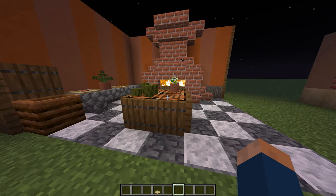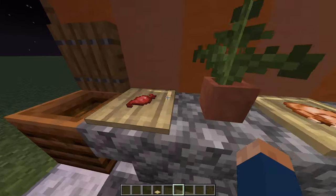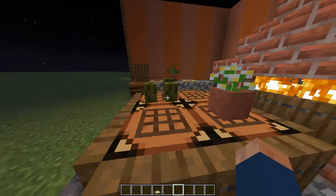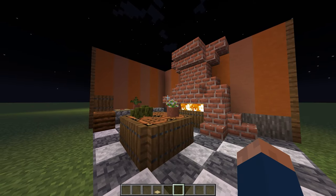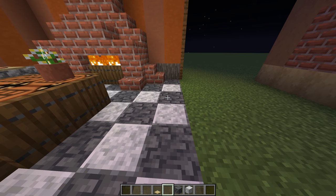Our next kitchen could be used for making some pizzas. So we have a big pizza oven, some pizza toppings, a small waste bin, some ingredients on this table, and this could be where you roll out your dough and everything. We also have a tiled floor made of deepslate and polished deepslate.